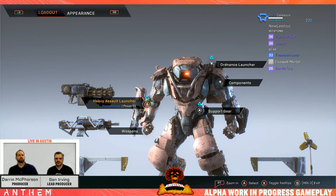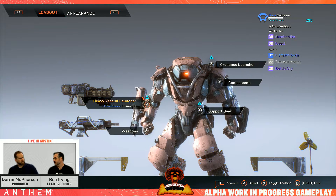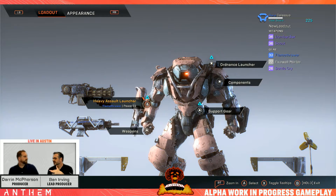Another question: will loot be RNG-based, or are there specific mission strongholds? For the most part, you go out into the world and get random loot. Based on your level, you'll have a higher chance of getting better rarity. At level five it's really hard to get an epic piece, but as you get closer to level 20 that starts happening more frequently. If you play harder difficulties and harder content, your chance of getting higher rarities increases.